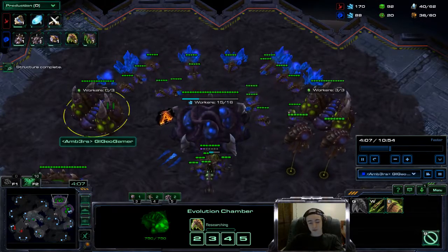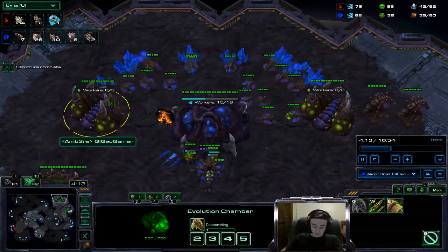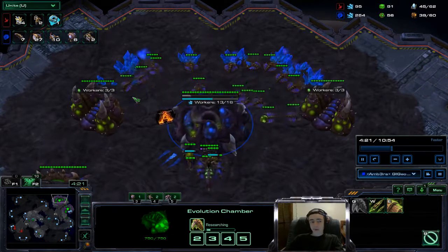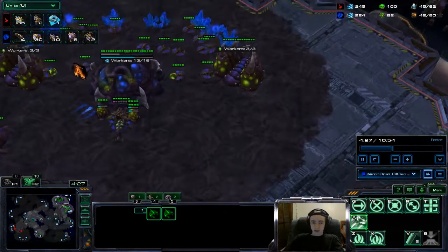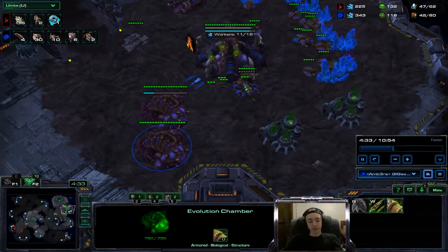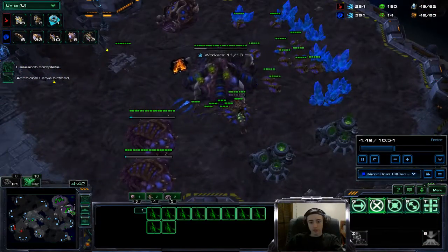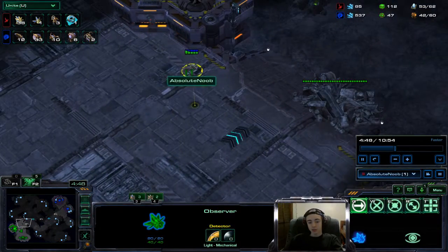Just filling up with drones at this point - 26 drones to his 34 probes, which is interesting. Zerg is supposed to have the most miners, but he was still beating me for economy here. Just me having the army presence down there for that quick push, keeping him locked up - he couldn't do anything. Our main is maxed out, the natural is doing pretty well as well. He starts flying out an observer.